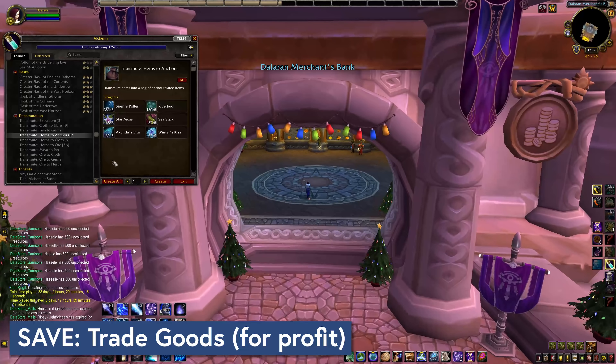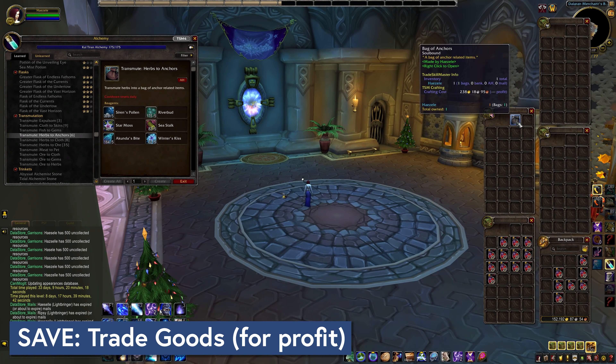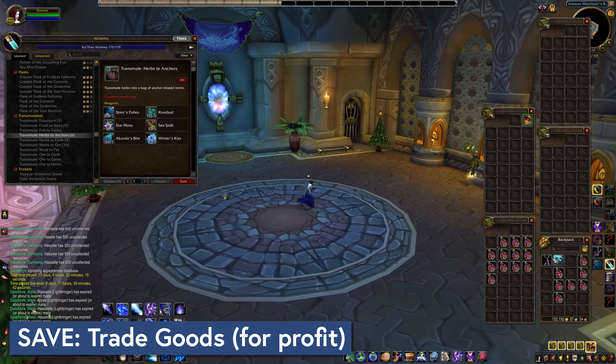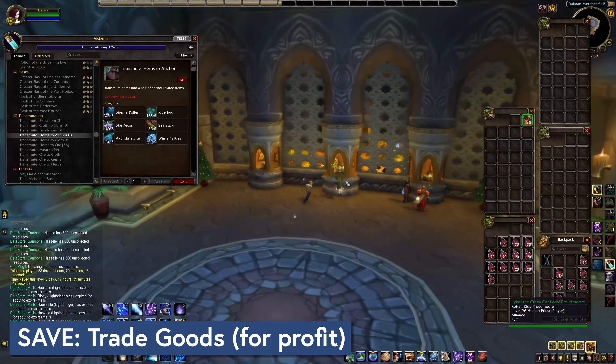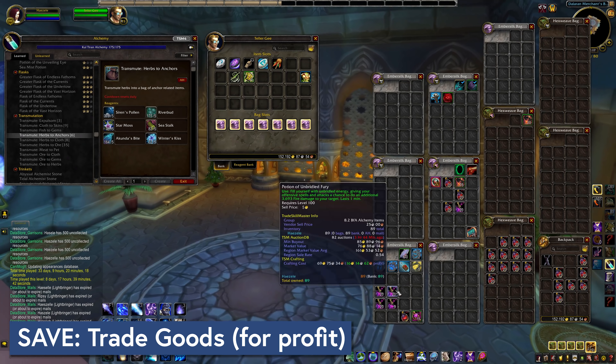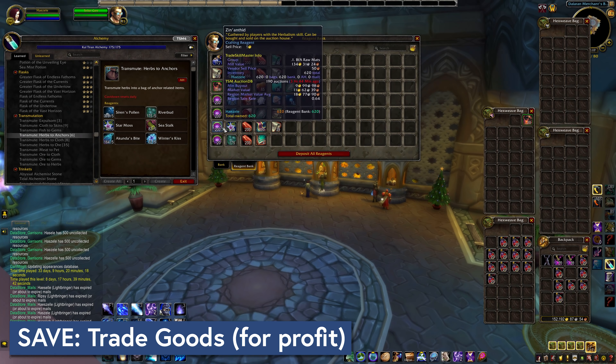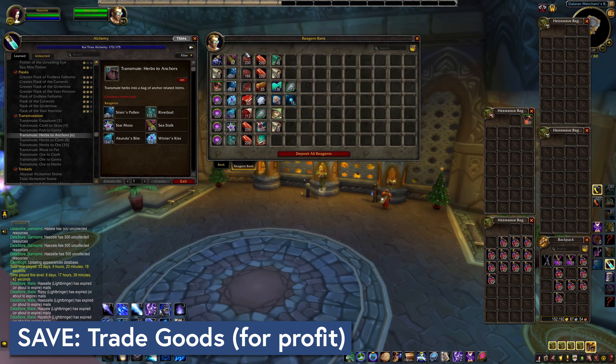The last thing that I'm saving up for Patch 8.3 is Raid Mats and Consumables. Even if you're not going to be diving into Ny'alotha yourself, market demand for these always spikes around patch and raid release time, so it's a decent season for making gold. I am personally hanging on to a stockpile of herbs, alchemy items, as well as enchanting mats to hopefully get more value out of them in 8.3.